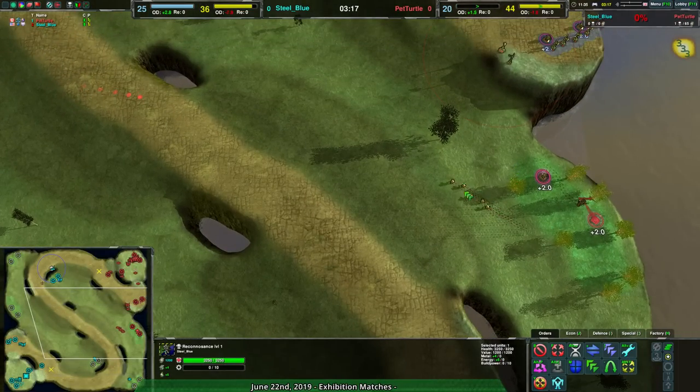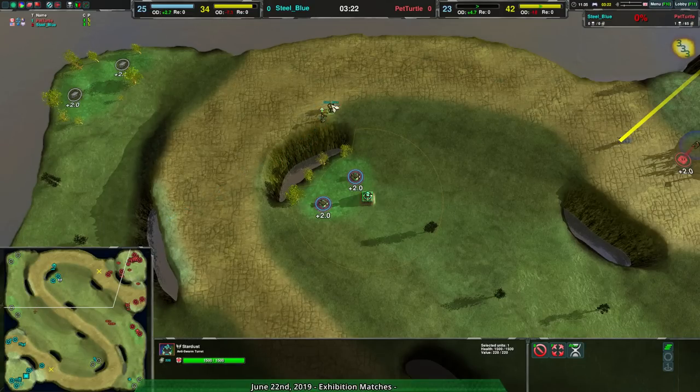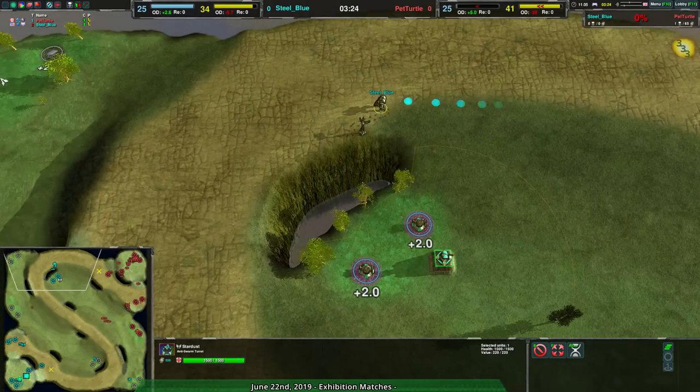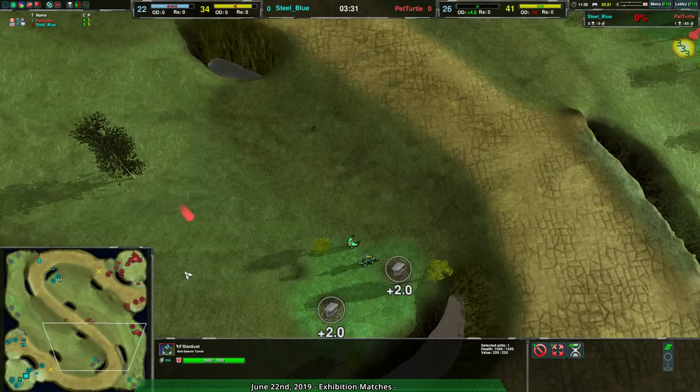Of course, this is still a matter of what Pet Turtle is going to do. There was already a Stardust built there. Steel Blue already has radar, they have their commander, and they're expanding further in. Steel Blue has had plenty of time to consolidate this expansion, and they've done so well enough that I don't think Pet Turtle is going to have a chance to deal with it.